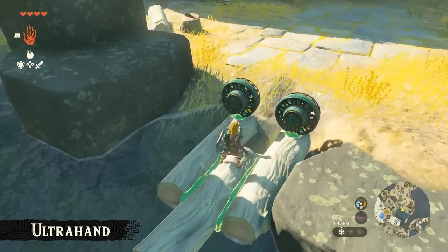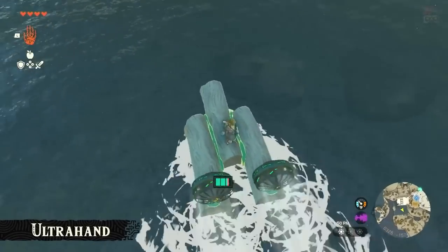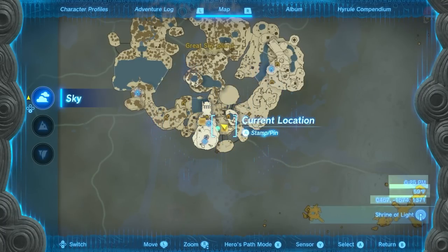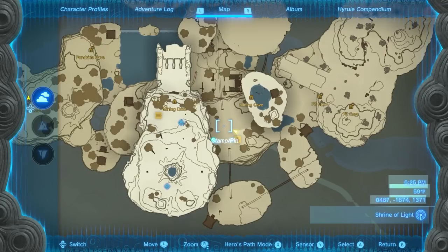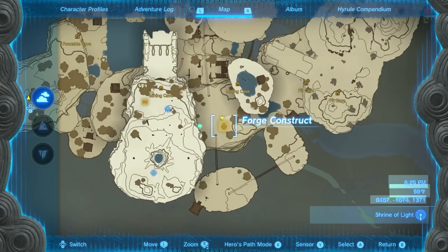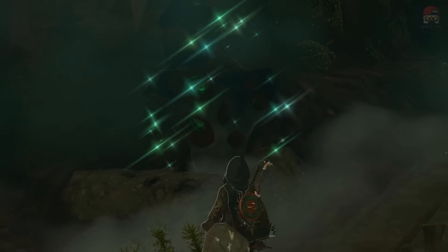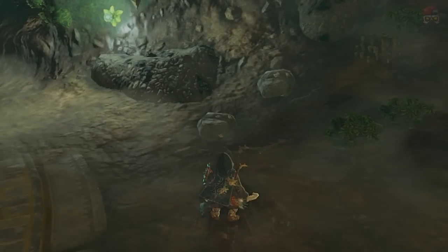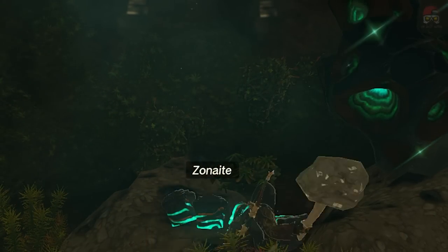You get this battery cell initially through your story playthrough — you'll get it very early on in the game. Early on, when you're in the sky area, you can find a location in the southern area. If you go through the mining cave, it'll bring you down to a Forge Construct. When you get there, there's an example of Zonai ore you can break. Using the Fuse ability to fuse a rock to a stick as a hammer, you can break the ore and it'll drop Zonite material.